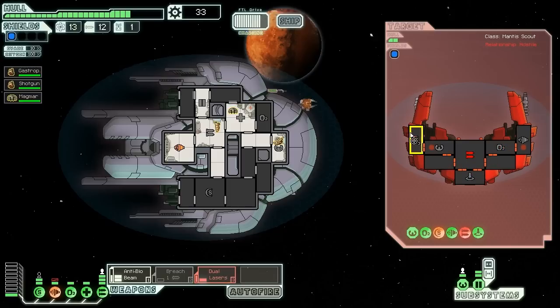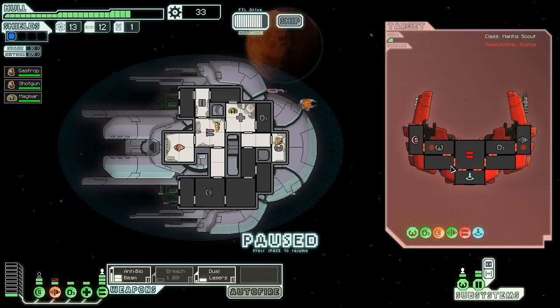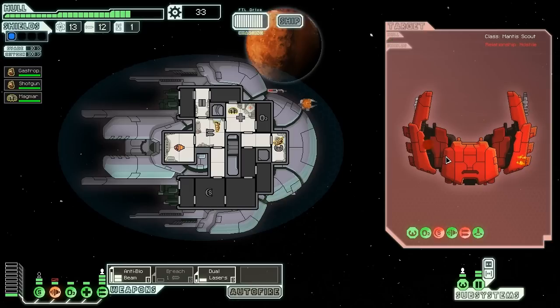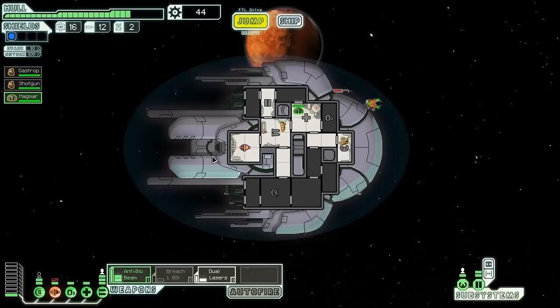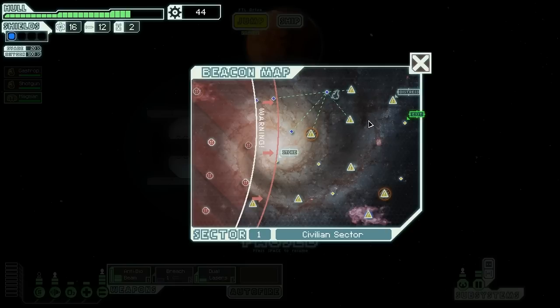They're trying to escape. This is interesting — actually, being able to see where the enemies are on the ship just allows me to know their strategy. Because enemies have a predictable set stance — so once they stop trying to repair the ship and go to the piloting and engine rooms, they're trying to escape. And then their ship exploded due to fire.